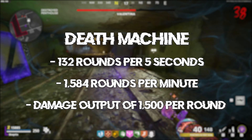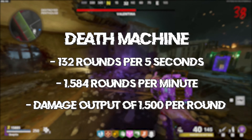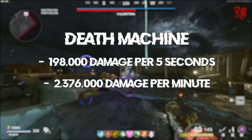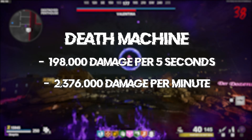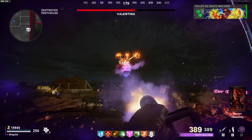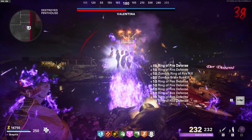Now let's move on to the Death Machine. The Death Machine fires approximately 132 rounds per five seconds, or 1,584 rounds per minute. It outputs 1,500 damage per round, which gives us a damage output of 198,000 damage per five seconds, or 2,376,000 damage per minute. So this is essentially double the Cerberus, which makes a ton of sense when you're playing and using the Death Machine because it just eats Valentina alive.